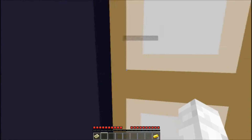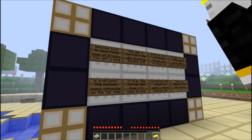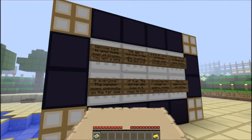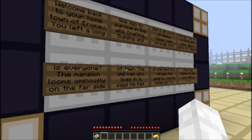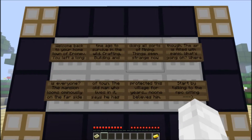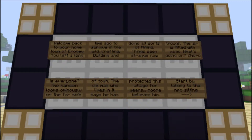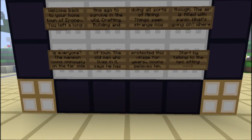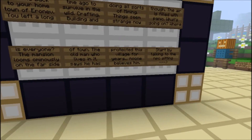Come on. Welcome back to your home — the town of Aronov. You left a long time ago to survive in the wild, crafting and building and doing all sorts of mining. Things seem strange now, though. The air is filled with panic. What's going on? Where is everyone? The mansion looks ominously on the far side of town. The old man who lives in it says he has protected this village for years. No one believes him.